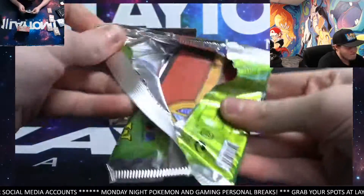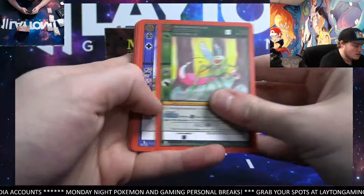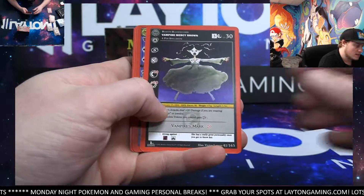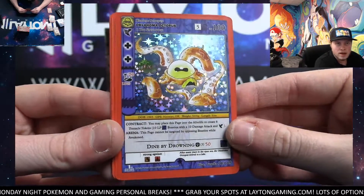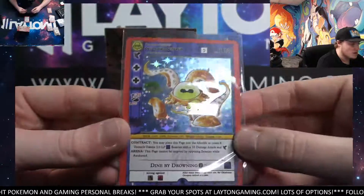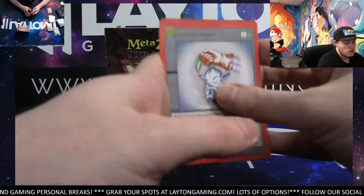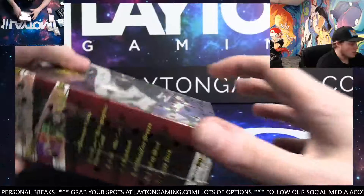Alright man, one more pack here and then we've got the spell book as well — that'll have 10 packs in it for you. So thanks again Jerry, and Dan, thanks for the patience, you'll be up next. Oklahoma Octopus full hollow, not bad — a couple of full hollows, we'll take that. Born from the Earth as well, and the lands and tokens. Spell book time, good luck man.